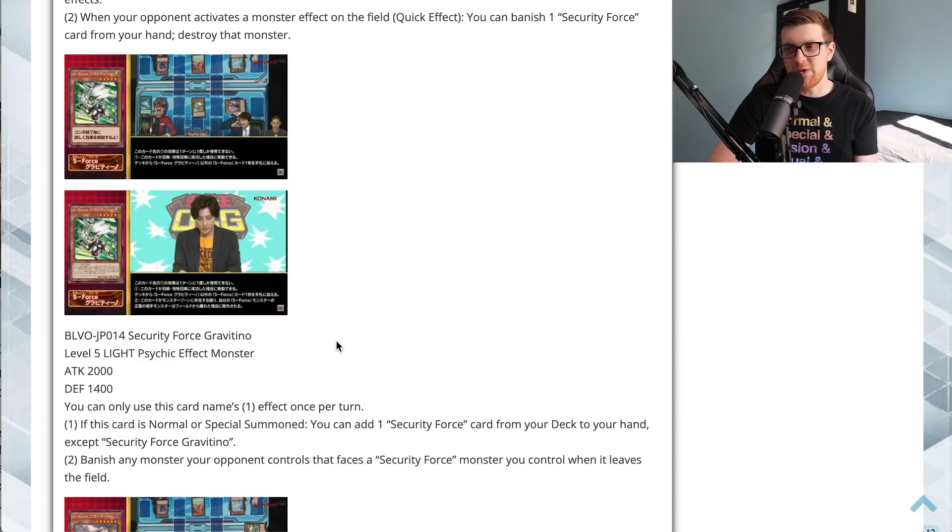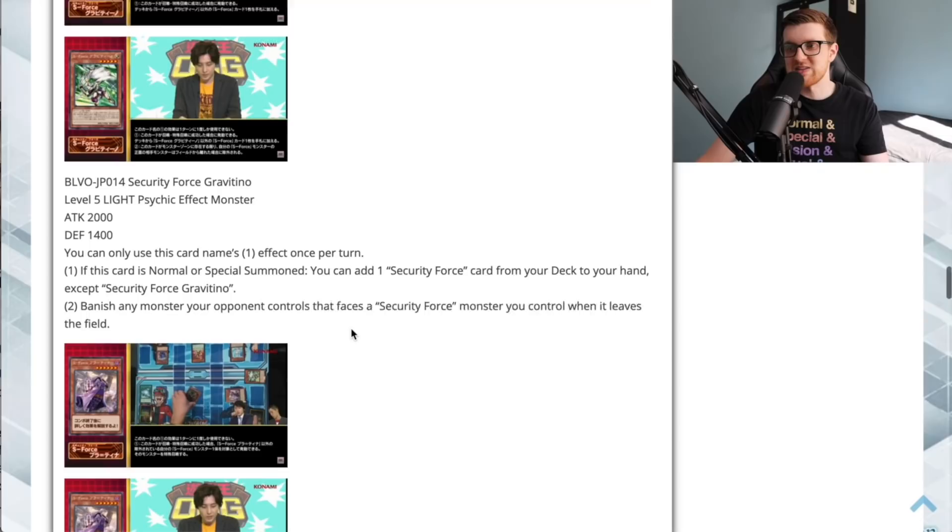Second effect: banish any monster your opponent controls that faces a Security Force monster you control when it leaves the field. That's a very powerful effect. If you have Gravitino and a second Security Force monster blocking both of the opponent's extra monster zones, any monster that leaves the field gets immediately banished. For graveyard-reliant decks that need resources to continue link climbing, this is essentially a pseudo-Dimensional Fissure. It's deceptively powerful and may be one of the main reasons to play this archetype.